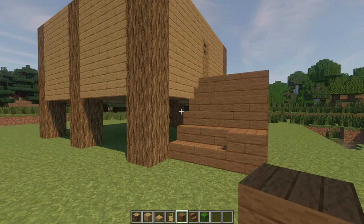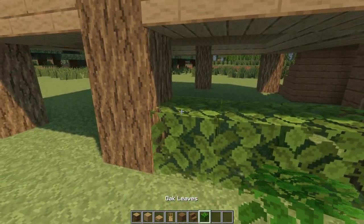After finishing the entrance, select your oak leaves and put them on the bottom edge of the house.